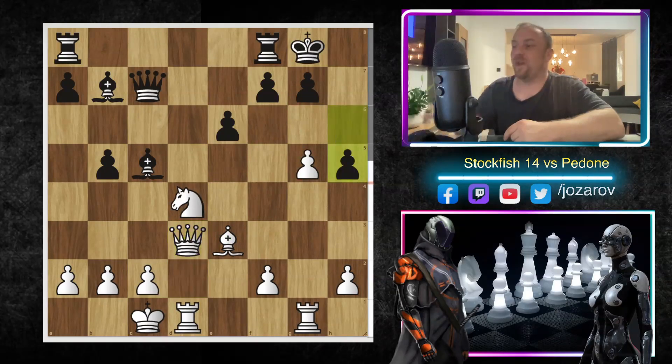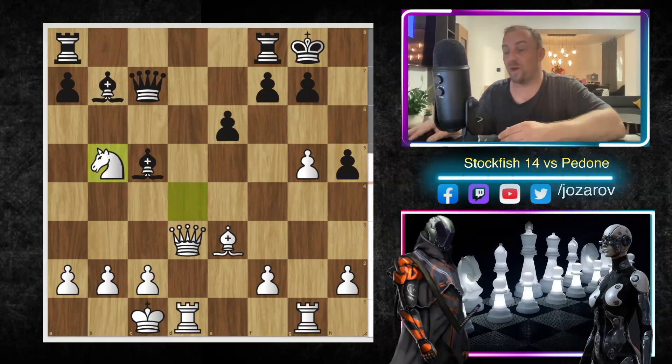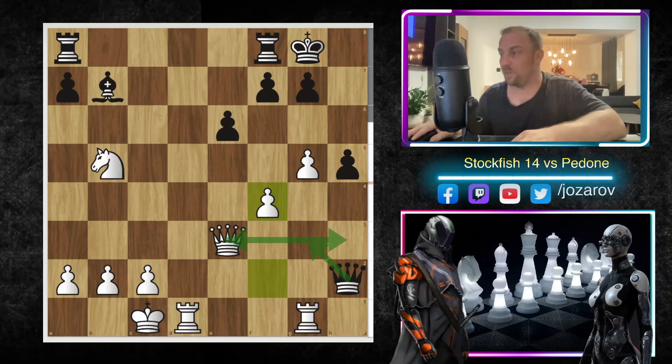With h5, Black tries to close the kingside position. Stockfish plays Nb5, finally taking the pawn — White is already fast enough on the attack while Black has not done much on the queenside. After Be3, Qxe3, Pedone takes the h2 pawn, but here comes a great tactical preparation: f4 locks the queen. The queen cannot escape — it is basically trapped, a beautiful positional move by Stockfish.